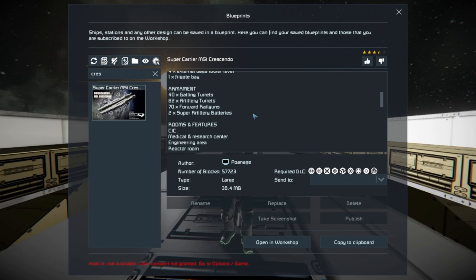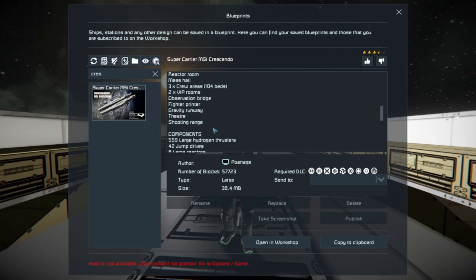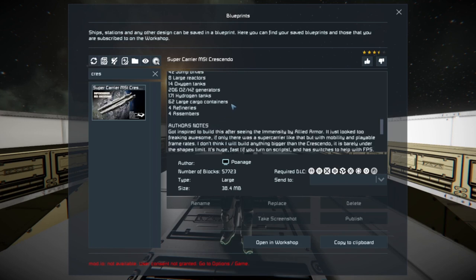This thing can probably one-shot entire space stations. I see it coming into your planet, one-shotting all your external planetary defenses, then destroying everything on the ground. There's also a shooting range, a fighter printer, an observation bridge, two VIP rooms, three crew areas with 104 beds — meaning you can bring two entire servers with you. There's also a theater, a gravity runway, refineries, and assemblers. This thing is more than capable of taking care of itself.